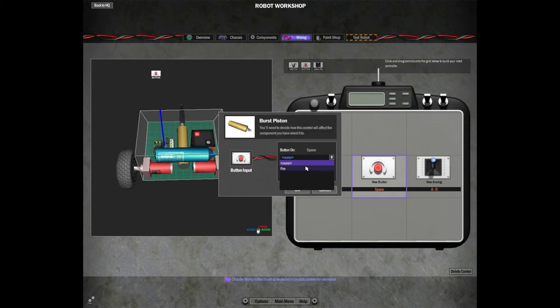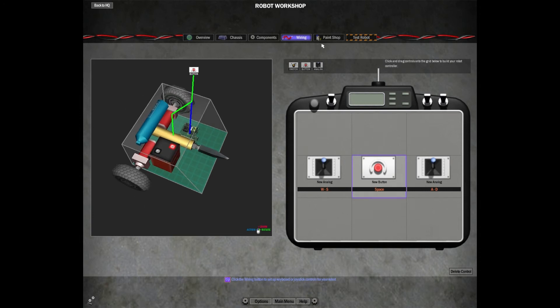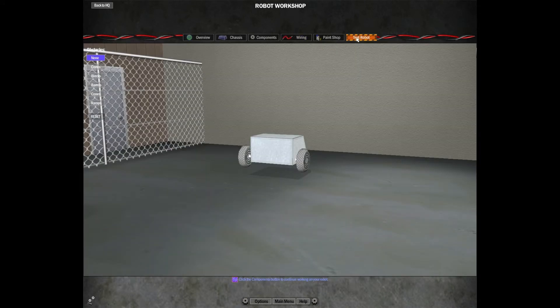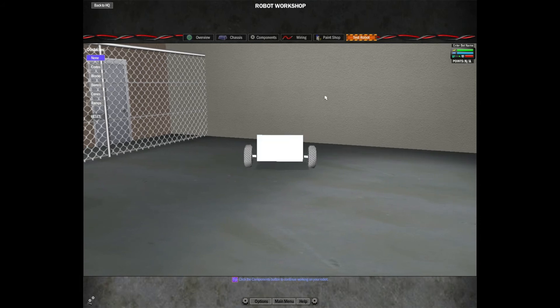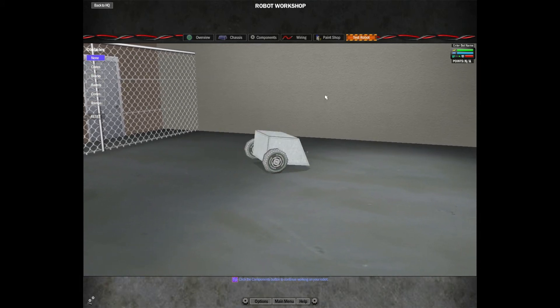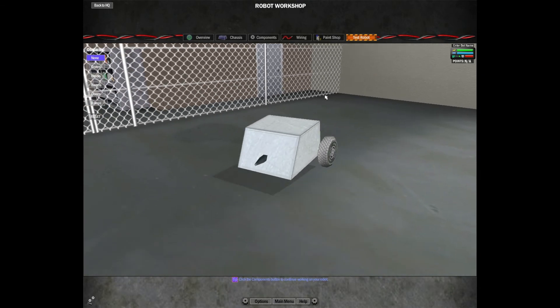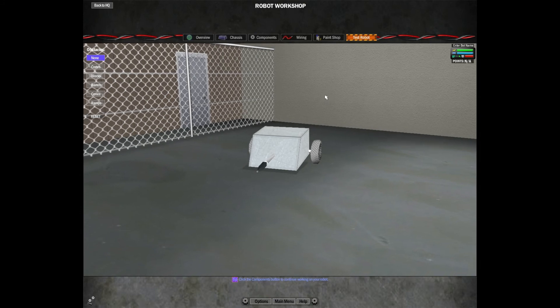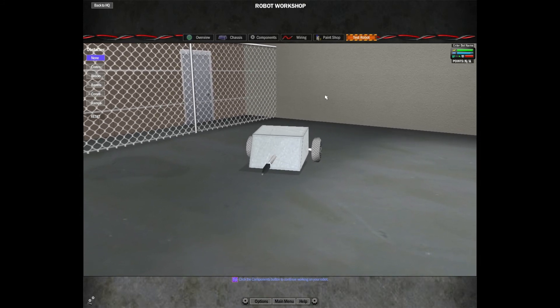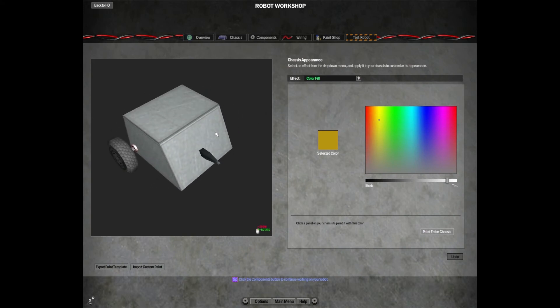Then for the button, select it, select your piston, select Fire — and that's it, it's wired up. You can paint it, but first I like to test it. Click up here at Test Robot. You can see if I hit A it spins one way, D the other way, W and S go forward and back, and if I hit Spacebar it'll stab our little piston out — pretty cool.